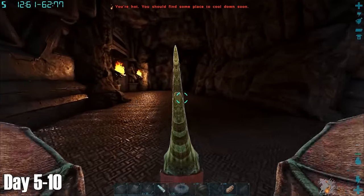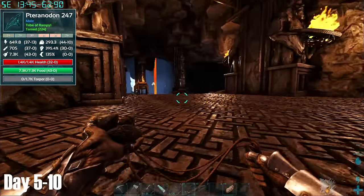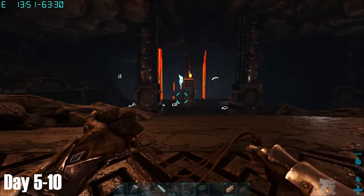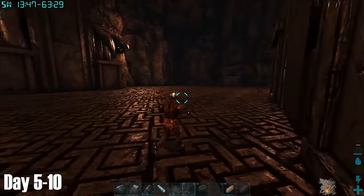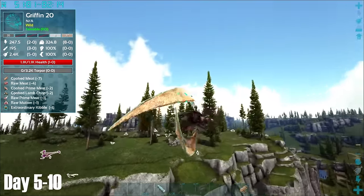After flying into the entrance I was dismounted, which obviously meant that flyers weren't meant to be flown in this place. I did have a little look at what it looked like on foot but quickly decided that this wasn't for me at this stage of the game. While my luck with the Argies didn't seem to be improving, I did find out that Griffins were on this map, so that was cool.